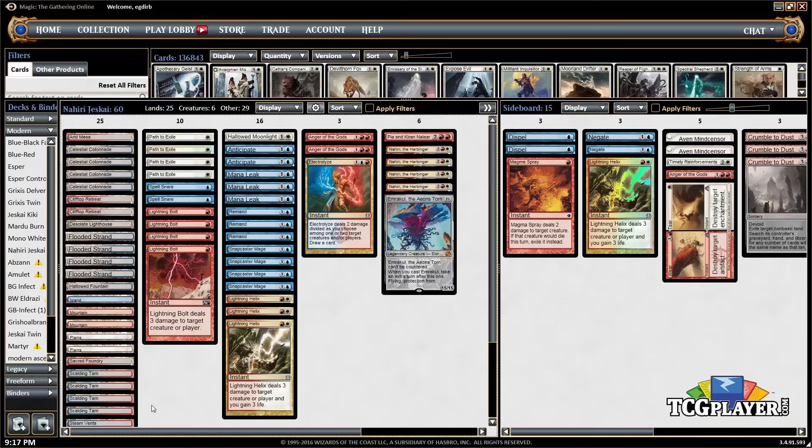We've got a number of two-mana instants, so playing Snapcaster Mage for three or four mana total is what you'll typically see. We have a host of two-mana counterspells — both Remand and Mana Leak. Sometimes you want Remand; sometimes you want the easy counter when your opponent doesn't have three mana up. We've got three copies of each of those.